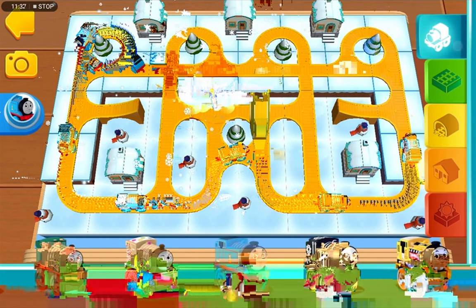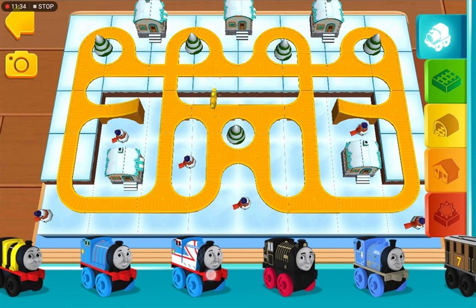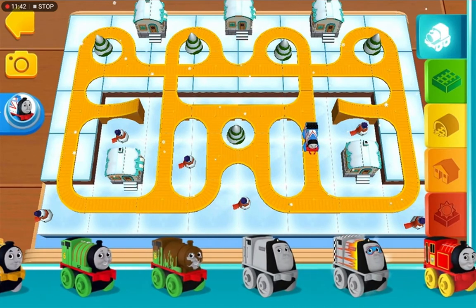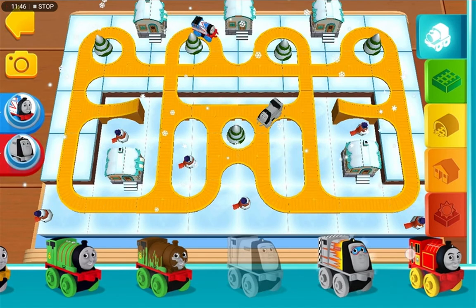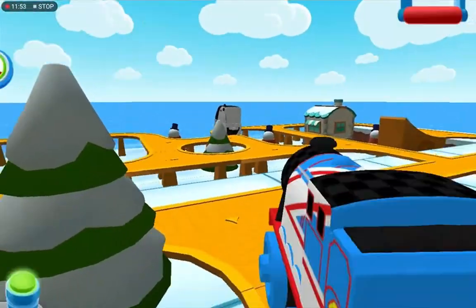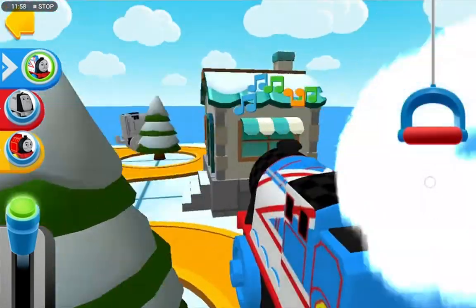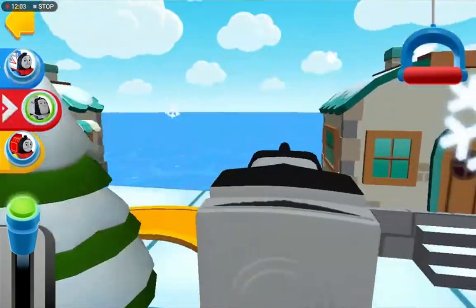Let's add some more engines. Let's add racer Gordon on the tracks! Wow, we got a golden gear - we need one more to open our surprise and see what's inside. Spencer! Let's add Victor. Let's race with racer Gordon. That's right, Spencer!